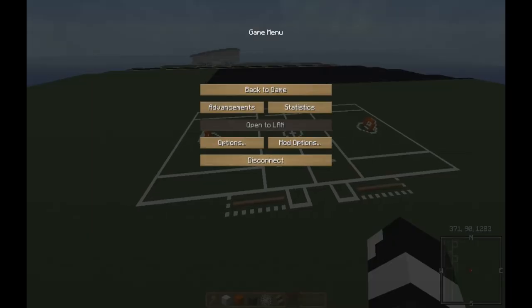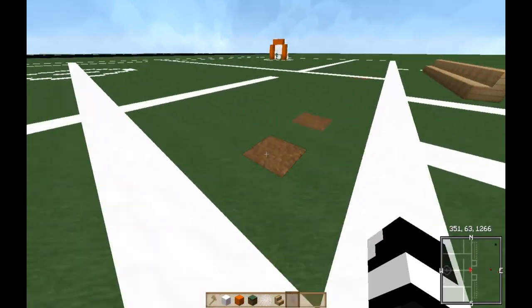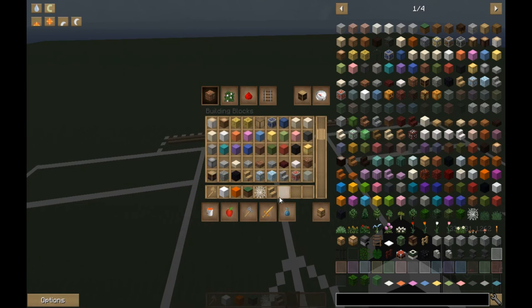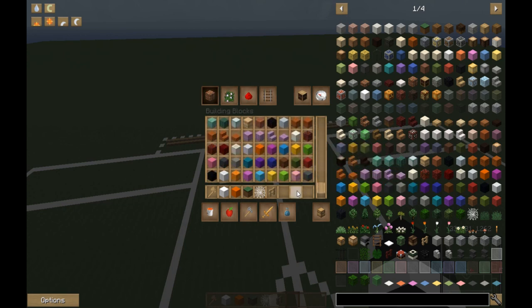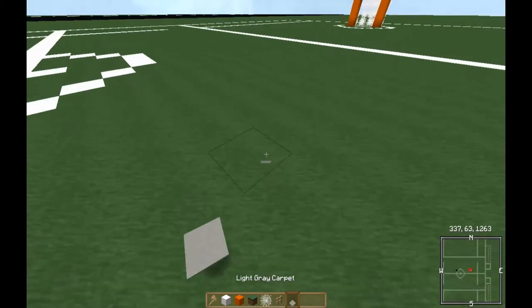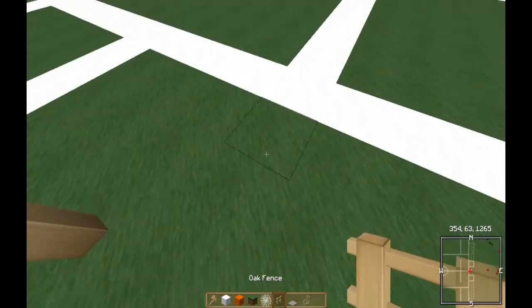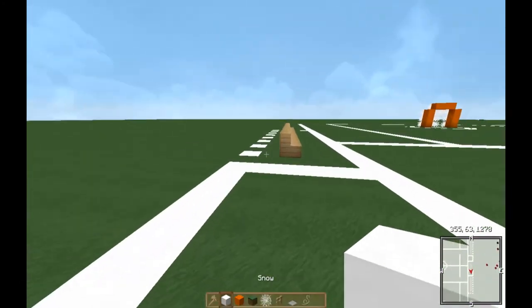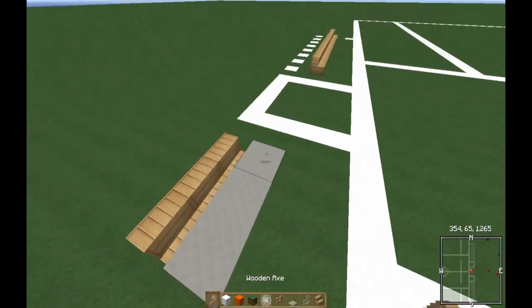Our field is pretty much nearing completion. Next we're going to make our scorers table, which is going to be two oak fences and a color of your choice carpet, and some string. We're going to place it on each side, put the string down, then put the carpet on top. Then take your oak wood stairs, put a bench behind it, and there's our scorers table — pretty simple stuff.